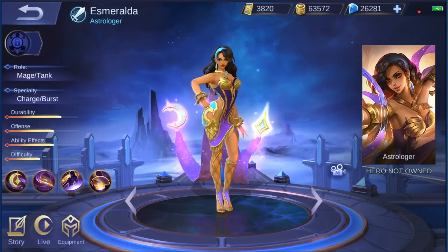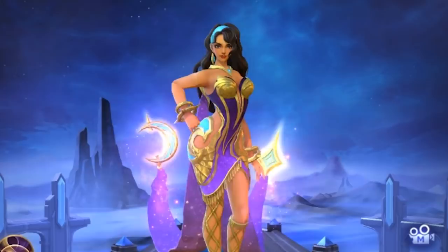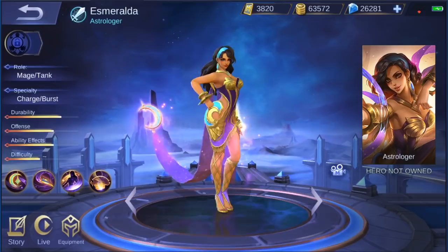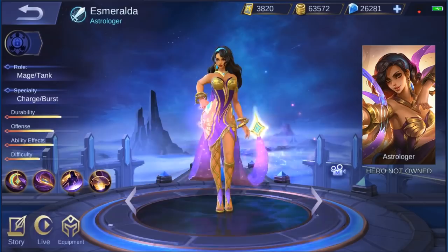There we go, peeps. This is Esmeralda. She is a mage slash tank and her specialty is charge slash burst. She is definitely that lady in that movie with the hunchback — just look at her. I don't play tank heroes a lot, but this tank I'm gonna pay for. So yeah, why don't we get into the game and see what her skills look like, and wonder what happened to family-friendly Moonton.